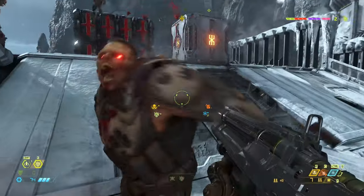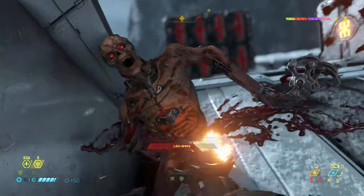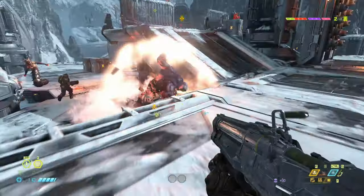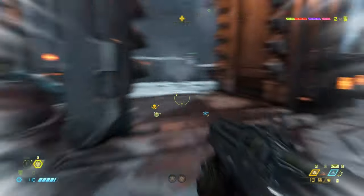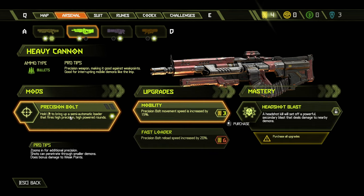The gameplay in Doom Eternal focuses on fast-paced, aggressive combat and encourages players to continuously move and fight. The game features a variety of weapons, including the classic Doom shotgun and the ever-impressive glory kill, and new weapons such as the grappling hook and flame belch. The game also features a slick upgrade system for your weapons and sentinel suit.